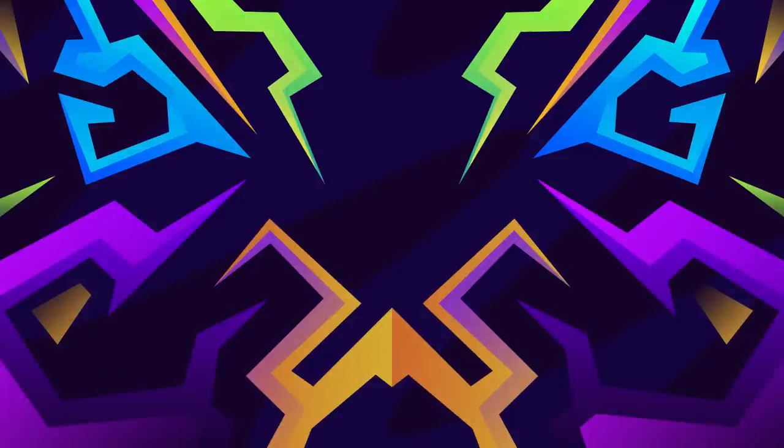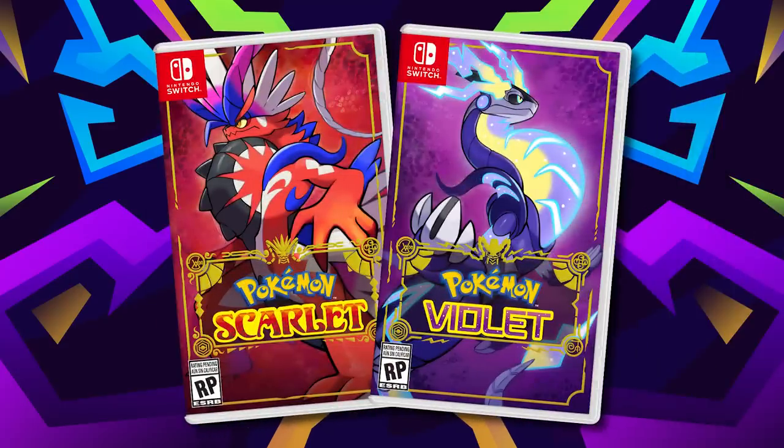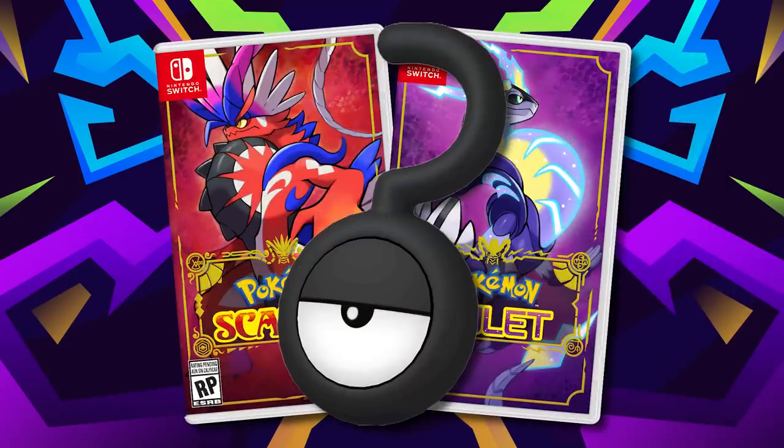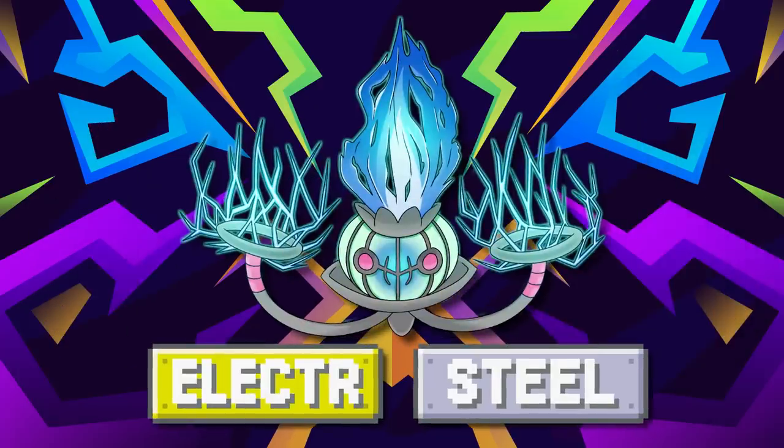Starting the next half of the list, we've got some Gen 5 love coming through with Chandelure. This variant concept is actually going to be inspired by the games themselves — how the games are seemingly based on the future versus the past. What if regional variants in these games match that concept, and we get both ancient and futuristic based forms for Pokemon? In comes Chandelure. The line is based on a candle, an oil lamp, and of course a chandelier, which are all timey ways of lighting. How about we go towards the future and look at this Electric Steel type Chandelure.